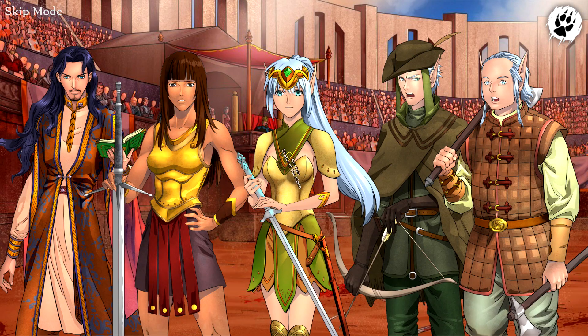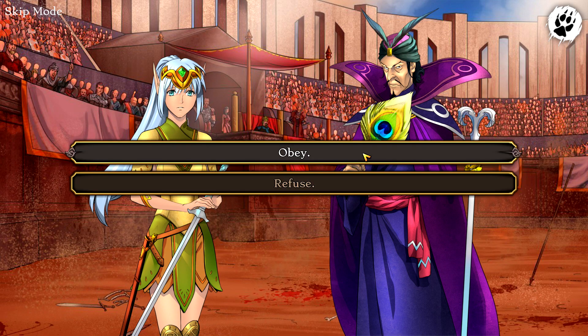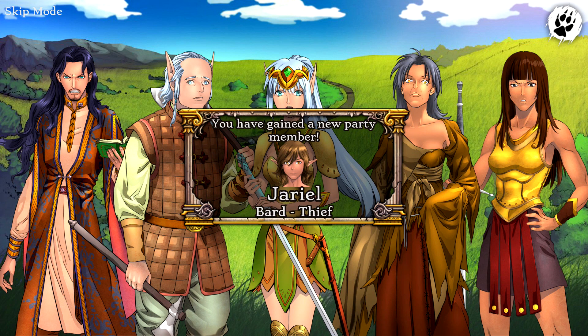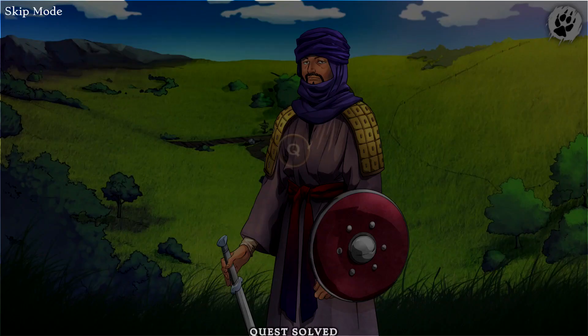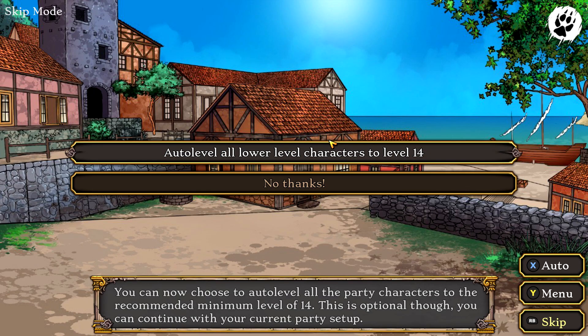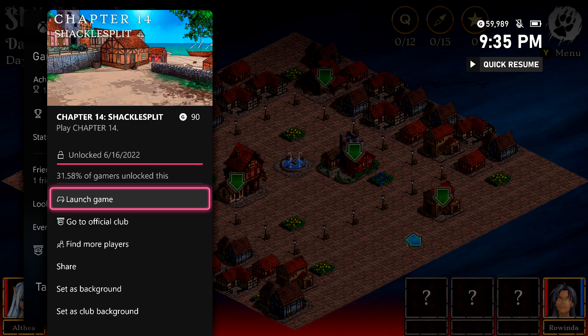This is pretty much going to wrap it up for Act 2. Just get through the last bits of the story — keep fast forwarding. You have a single choice: just pick the topmost one and keep fast forwarding. You're going to eventually make your grand escape out of town and get another party member. Keep fast forwarding and then wrap up the act after the boss fight. You're going to get your congratulations screen, get the Act 3 card, hit A to get into it, auto level your characters, and then once you start Chapter 14 you're going to be in Act 3 — another 90 gamer score.